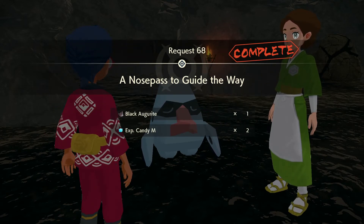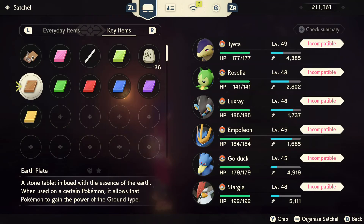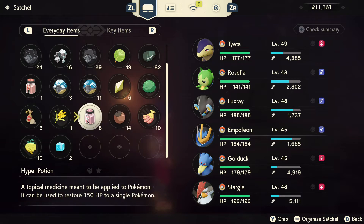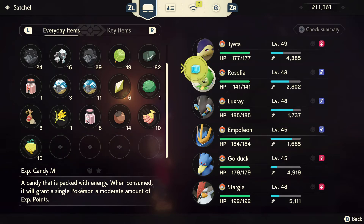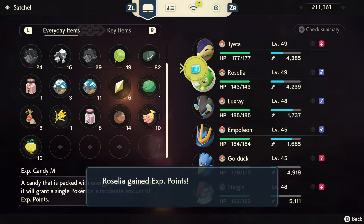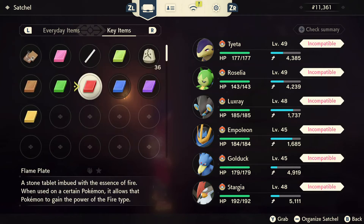Let's check our everyday items — we've got Candy M for a sparring point. It's better to go ahead and keep leveling up Roselia a bit more so she has the same experience points as the others. We want her to level up a bit. We're keeping at it since everybody is around level 48 to 49.